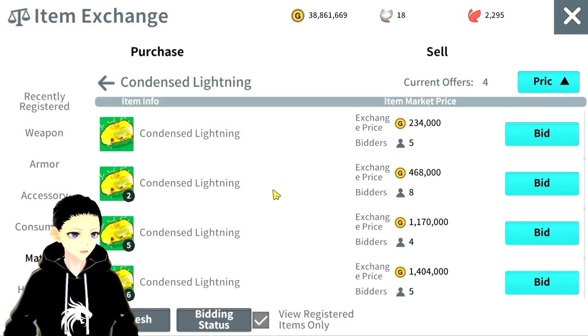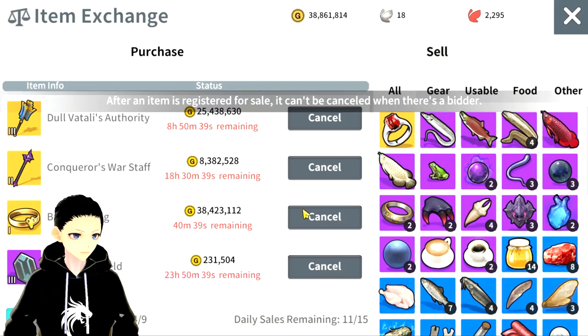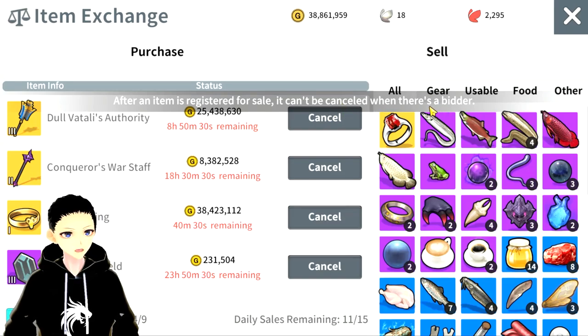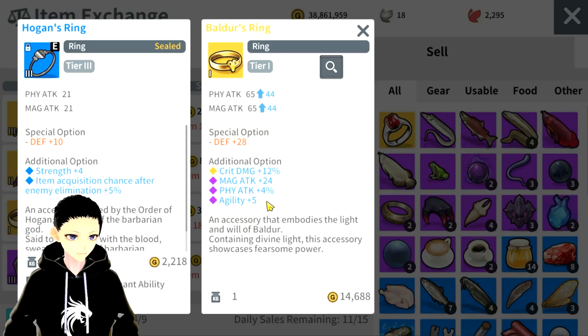It's very easy for buyers because if we buy the wrong item we can always cancel and opt out. But for sellers it's a bit more challenging. Once you sell an item — currently I have my ring in for selling for 38 million — once there is a bidder on it, you can't cancel it. After an item is registered for sale, it can't be canceled when there's a bidder. So if you are a seller in the item exchange market, make sure you're careful — if you put an item in here and someone bids on it, you can't take it back.